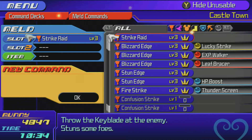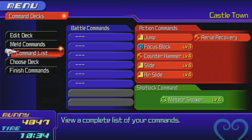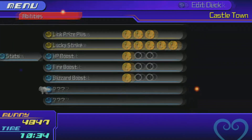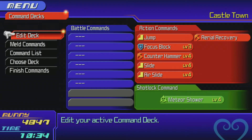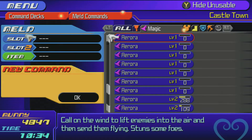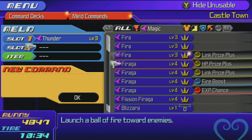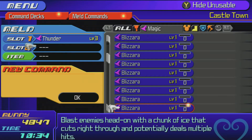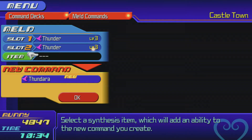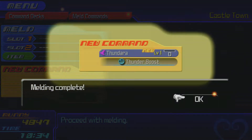I grinded out a lot of stuff, so now we can begin clicking them together. We left off on Thunder Boost, so we'll get one of them. Thunder Boost is two Thunders - where are my Thunders? There we go. Thunder and Thunder, mix it with a Shimmering Crystal, and you get Thunder Boost.